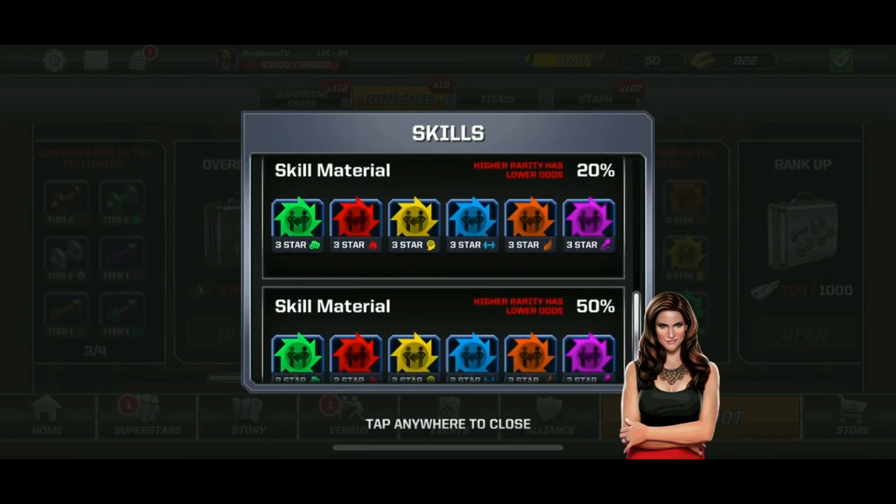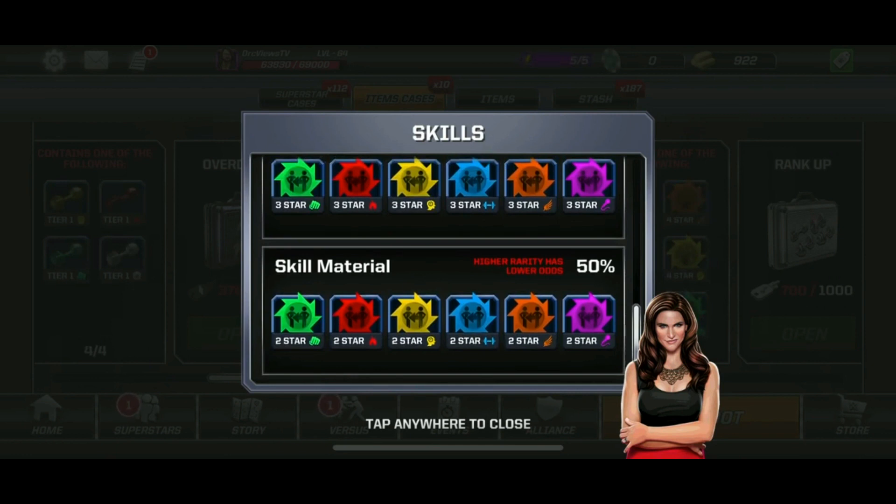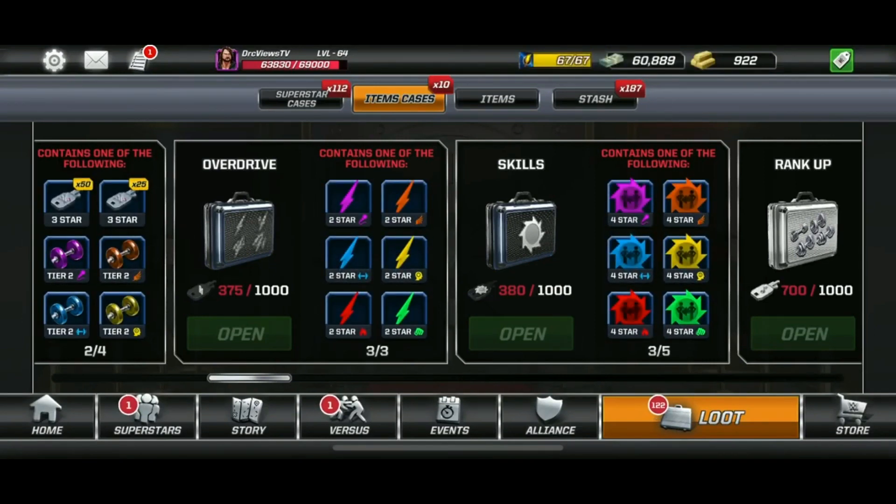It's much easier to get the two-star version, being at 50% for the skill. Just a reminder that you cannot get a smash skill for a two-star superstar — only a three-star or a four-star. We'll go into that a little bit later.